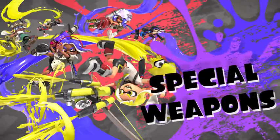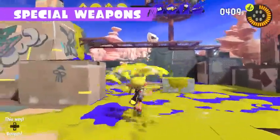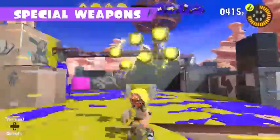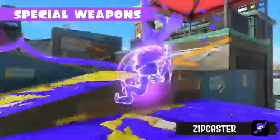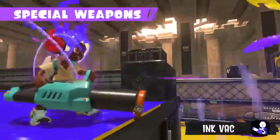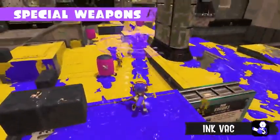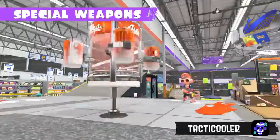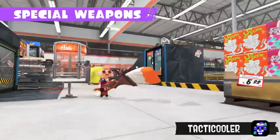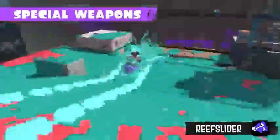Each main weapon also comes with a special weapon. Ink turf to fill up the special meter. Once it's full, that's your chance to unleash your special weapon! Cling to walls to get the drop on opponents, suck up enemy ink, or give your allies a beverage-based boost. Lean into your weapon skills to turn the tides of battle. Simply splat-tastic!